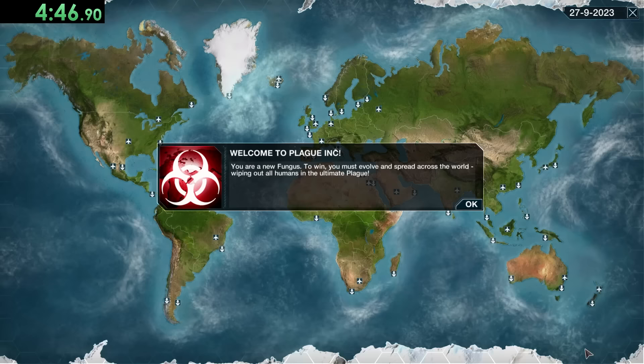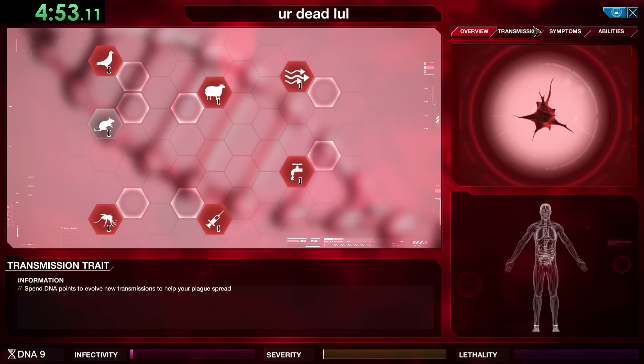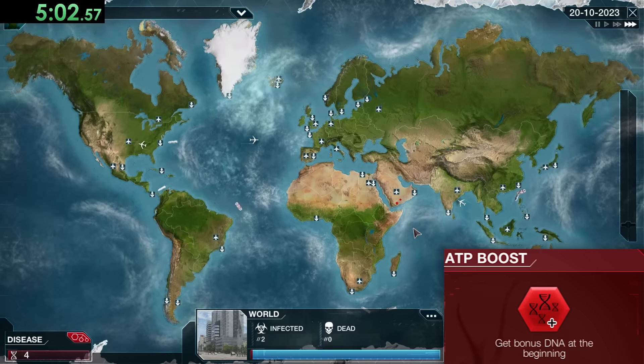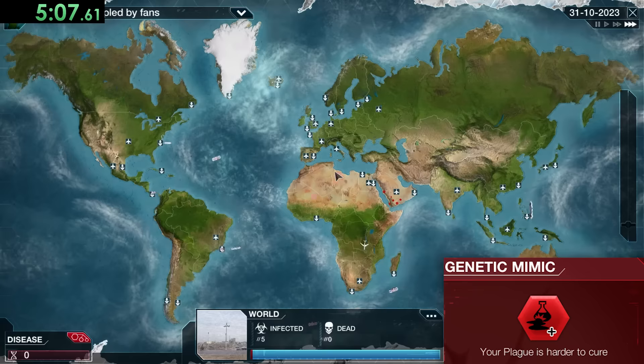That's the Earth done — time to go on to the next one: Fungus, which is also a pretty hard one. In Fungus its special trait is that it's really hard to get a fungus to travel long distances without special effort. Because of that we're going to replace all of our genetic codes: ATP Boost gives bonus DNA at the beginning, Genetic Mimic makes our plague hard to cure, and Suppression makes the plague more likely to cross a closed land border.